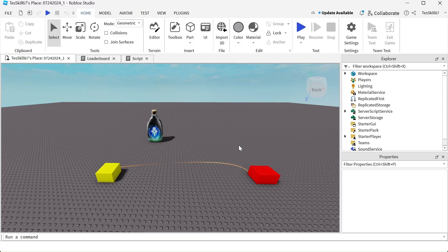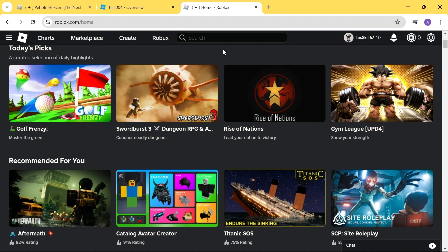Test skill says he doesn't have any money — he's broke. So we're going to let him create this game and then we'll buy the game pass from him, essentially donating Robux to test skill. Let's first check if he's telling the truth. As you can see, test skill's profile shows he has zero Robux, which is why he cannot buy the game pass — it costs three Robux.